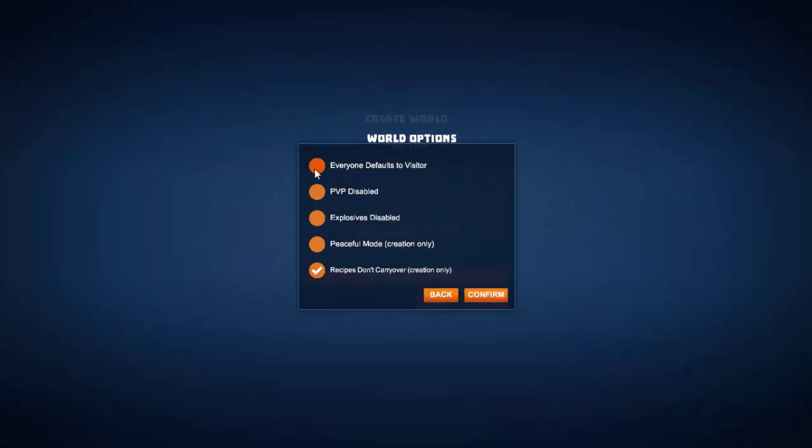Go to advanced options. Everyone defaults to visitor — make sure you set that. That means whoever comes in will not be able to do anything to your world unless you give them permission to do so, or anybody you've given admin permission to can give them permission. Set the default to visitor. Make sure you set a password and everyone defaults to visitor.